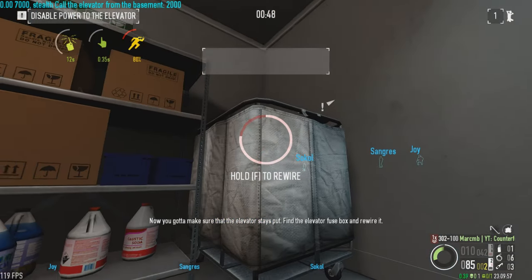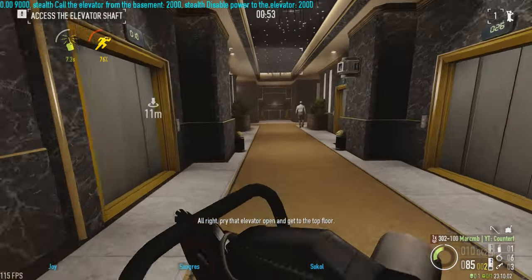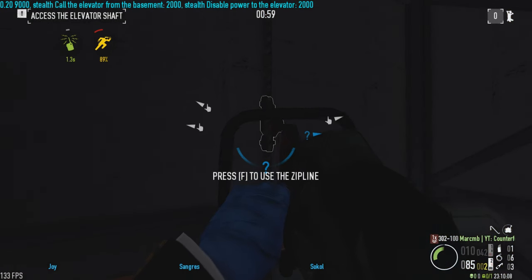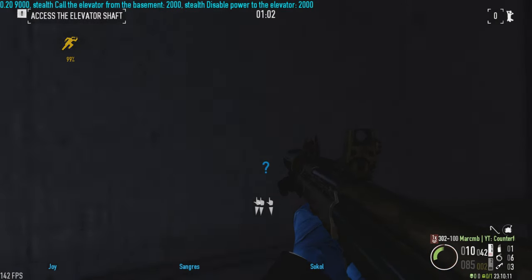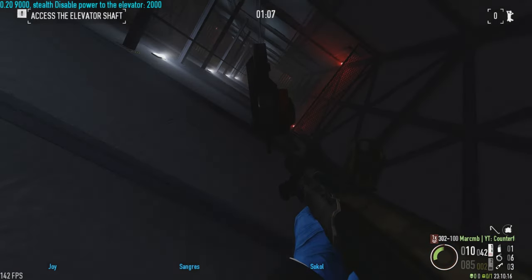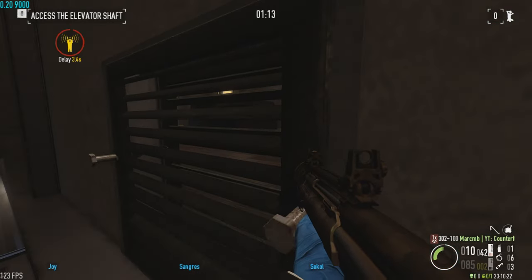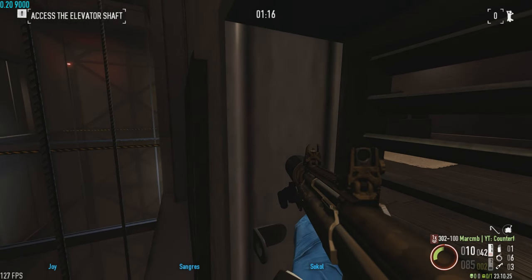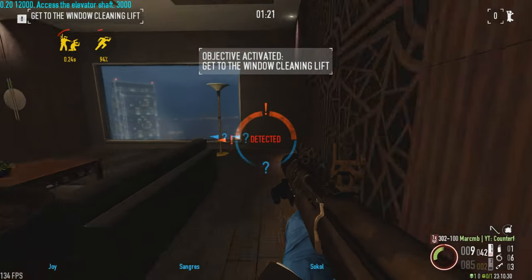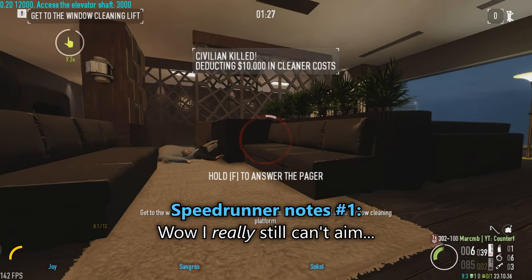Now you've got to make sure that the elevator stays put. Find the elevator, pry it open, and get to the top floor. Keep going up. Keep up the pace, we ain't done yet. Get to the window and use the light to signal our contact — he will take control of the window-cleaning platform.